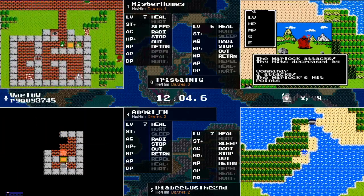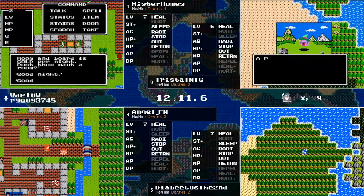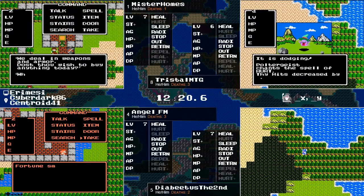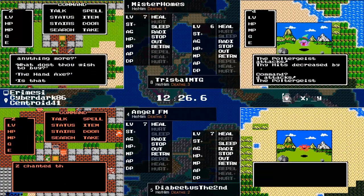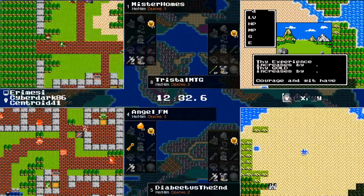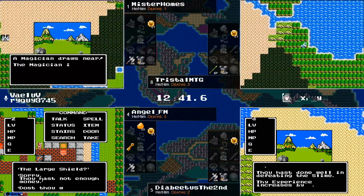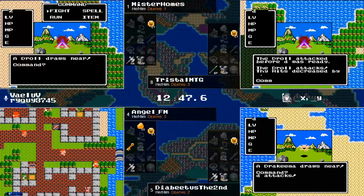Angel explored to the east and there wasn't anything there, so Rimuldar must be tucked on the coast somewhere to the southwest. Angel checks the Rimuldar chest — good thing he checked it, because he's got the Stones of Sunlight, which is one of our three key items we need. You still have to do all the quests even in short Charlock mode. Angel's also going to check out the Rimuldar shop. Diabetes seems to be wandering — oh no, he's found that same dead end to the east.